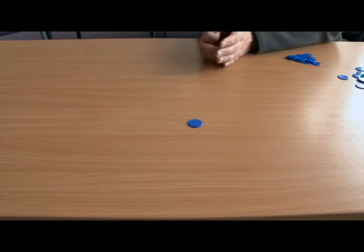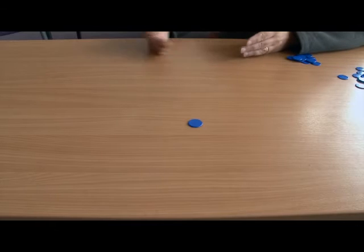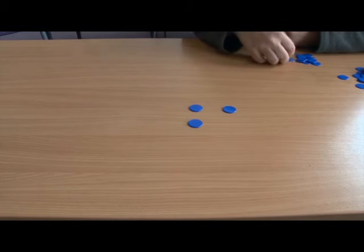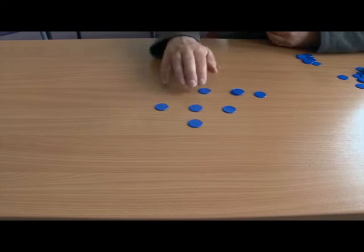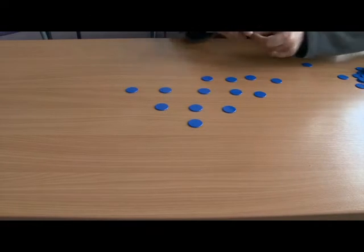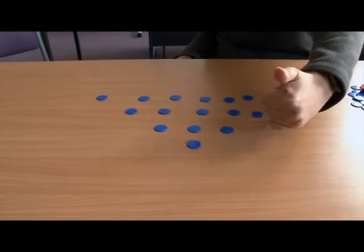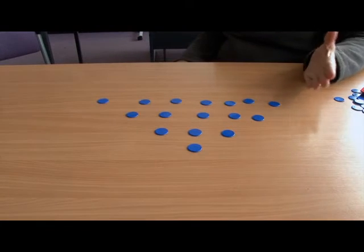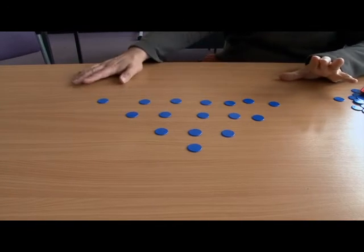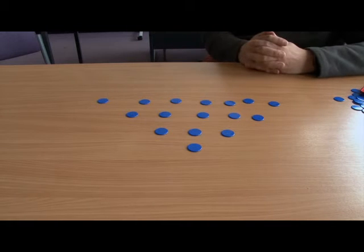There's a way of not playing games with strange people in the streets — this game, where instead of being able to take one, two or three on a go, the pieces are arranged in rows, and you can take as many as you like from a single row, but no more than one row. They're normally arranged like this: one, three, five, and seven. So there's seven in that row, five in that row, three in that row, one in that row. On either my or Mike's go, we can take as many as we like — including the whole row if we wish — but only from a single row. And the winner is the person who forces their opponent to take the final piece.